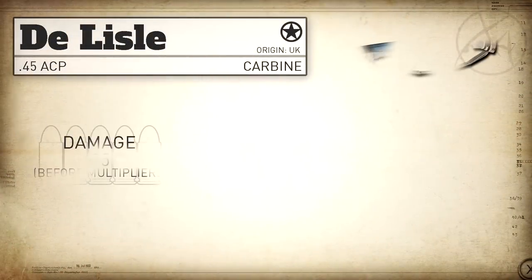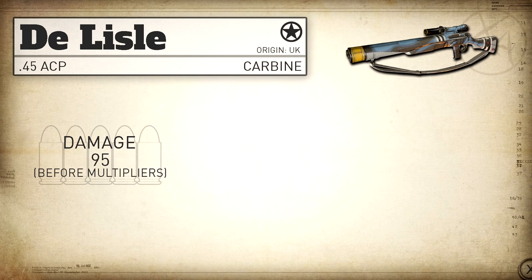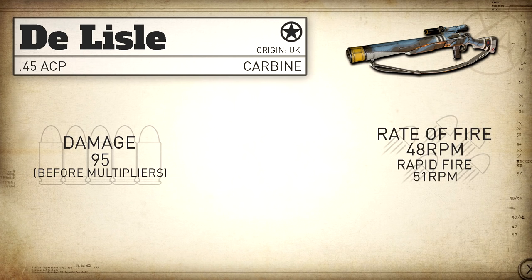It's got a base damage profile of 95, before the multipliers though. Our rate of fire is 48 rounds per minute, which is a little bit on the slow side for the bolt-action sniper rifles in this game but not quite the slowest. It's right in line with the Kar98k, and with rapid fire we can bump that up to 51 rounds per minute.